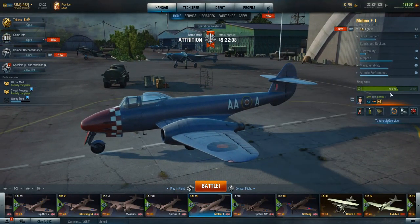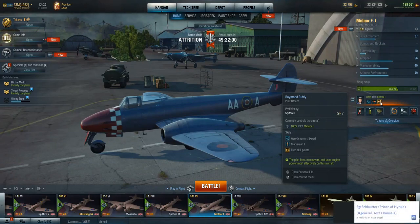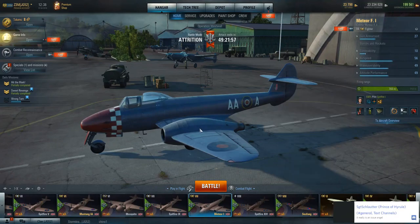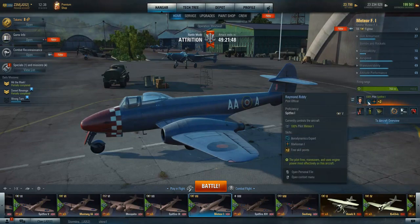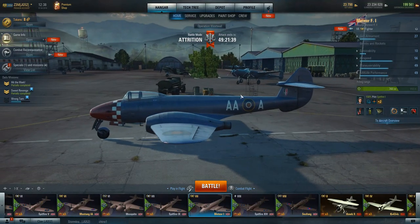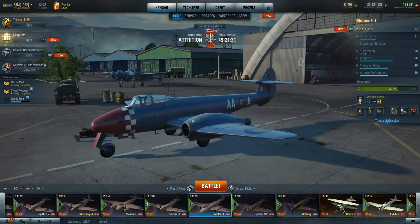This is my Spitfire 1 pilot, so I had aerodynamics expert, which is worthless on this aircraft. But I do have Marksman 1 and now I've got my second free skill. That's the problem about using premium aircraft over other aircraft in your lineup — it doesn't always work out best with pilot skills. I might end up putting the heavy fighters pilot in here, but I just thought I'd throw that one in there and see what would happen. I'm going to bring up the gameplay for you guys to check out.